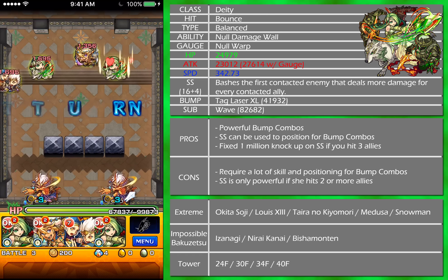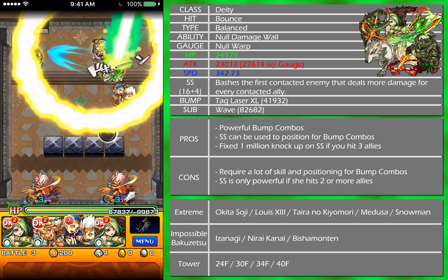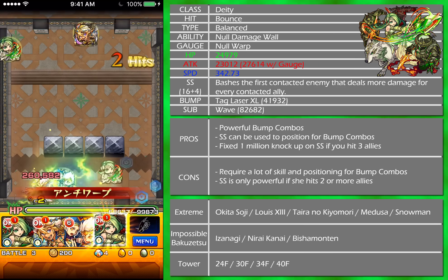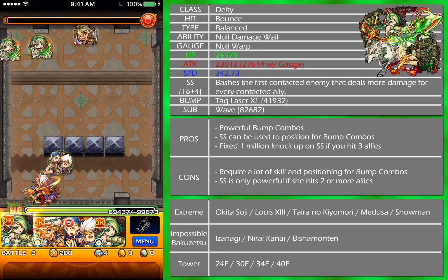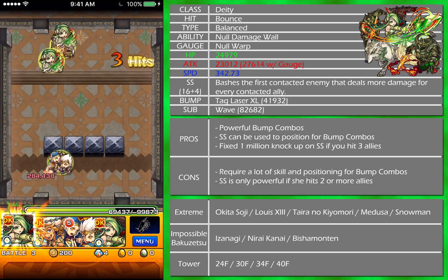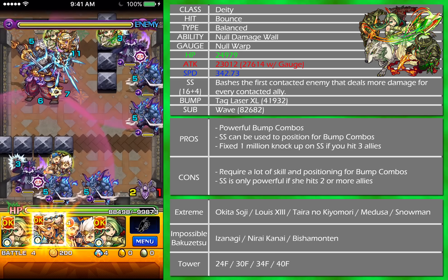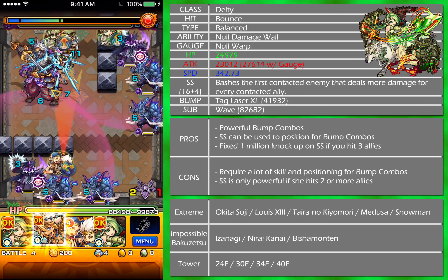No damage wall, no warp. You can probably bring it to Yamato Takeru if you can utilize the bump combo as well. I'm probably not going to strike shot because I don't have a good position. Technically the damage output from the strike shots is a little bit misleading on this dungeon because the defense down is multiplied from normal damage. So it might not be a good gauge, but I'll give you some bare minimum ranges on normal dungeons.